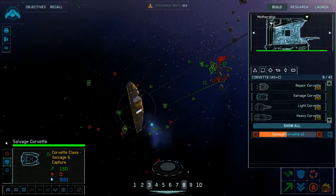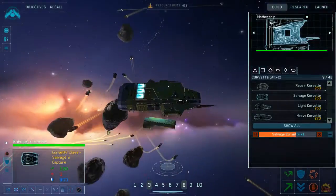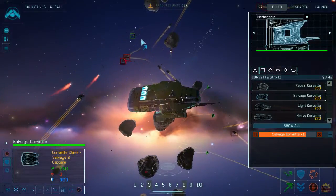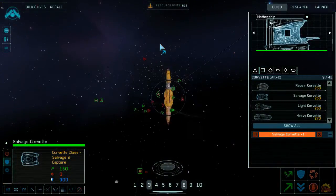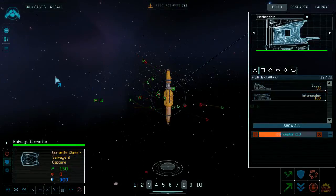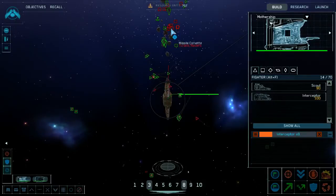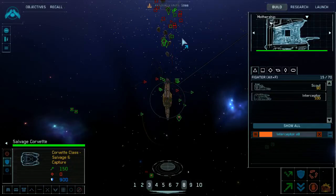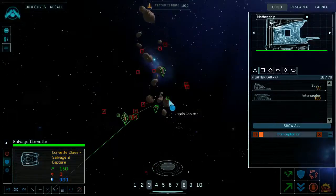Resource collectors taking enemy fire. How bad are we looking? Not too bad. Some heavy corvettes in pretty rough shape — let's kick out some more interceptors. Resource collector under attack, interceptors complete, friendlies under fire. Several Tyrannic Raider capital ships have just emerged from hyperspace near the mothership.